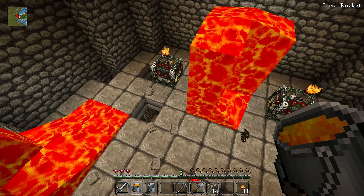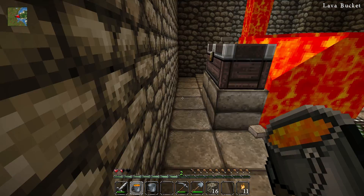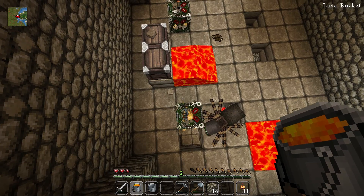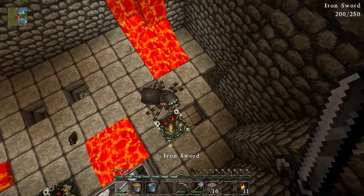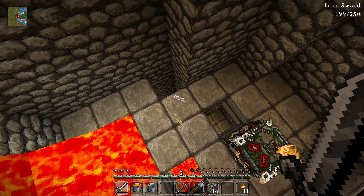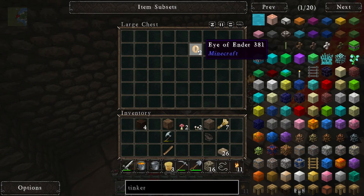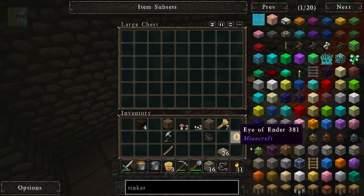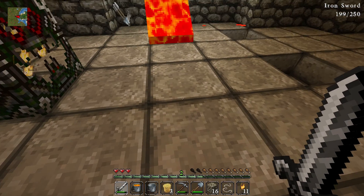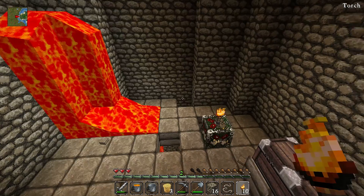Let's wait for that lava to come down then we go to the chest. Whoa, what's attacking me? Where did you come from? Dead now. Right, let's have a look at this chest - oh, eye of ender! Two of those, don't mind if I do. Right, let's get a couple of torches up around here, let's make it a little bit quieter. Put this lava out.